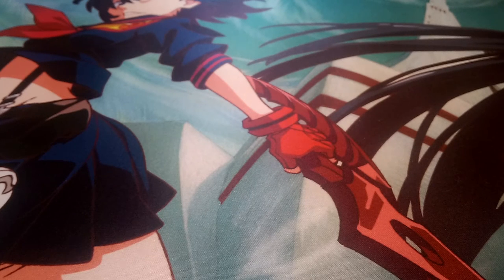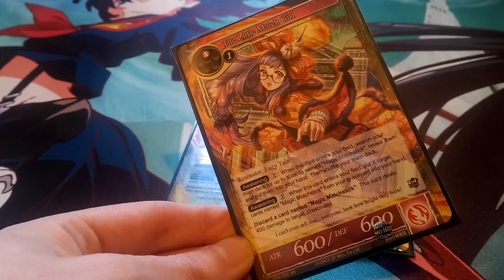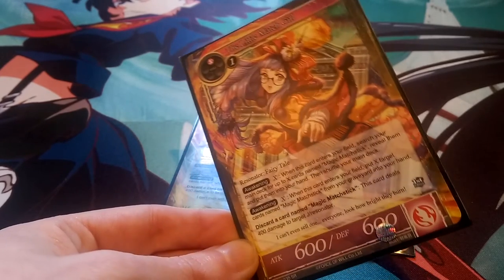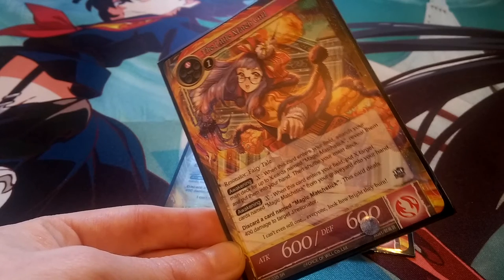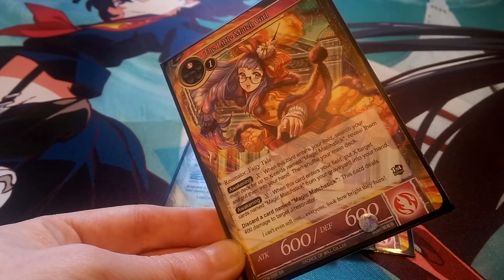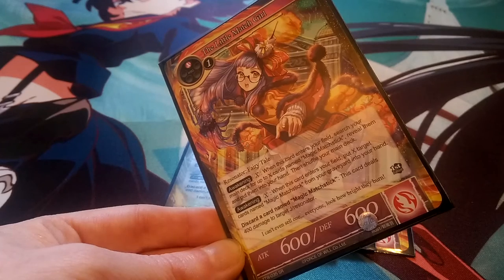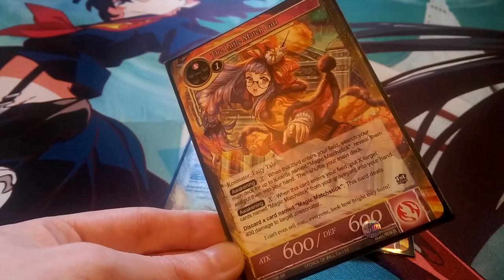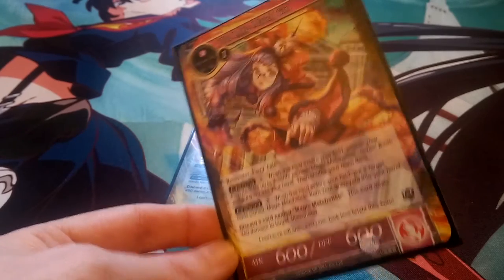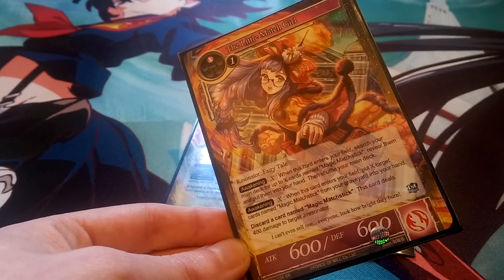Next for our other two-drop, we have the Little Matchstick Girl, one of my favorite cards — especially as a fire fairy tale. We need more fire fairy tales; most are mainly blue. She's a two-drop 600-600 with two different awakenings. The first awakening lets you search your deck for X cards named Magic Matchstick, reveal and put them into your hand. The second lets you put X target Magic Matchsticks from your graveyard into your hand. If you discard a Magic Matchstick, she deals 400 damage to a target resonator — she's our go-to for burn damage.